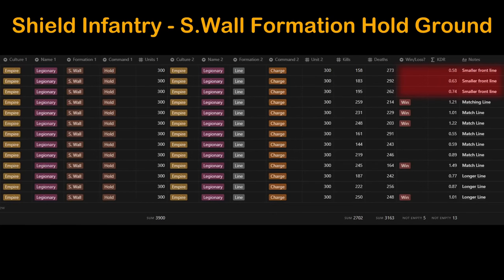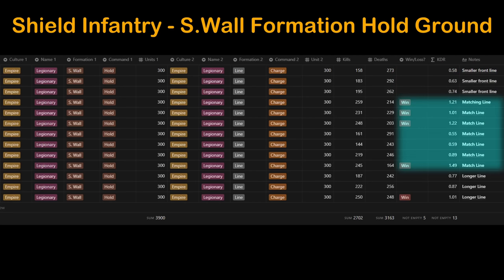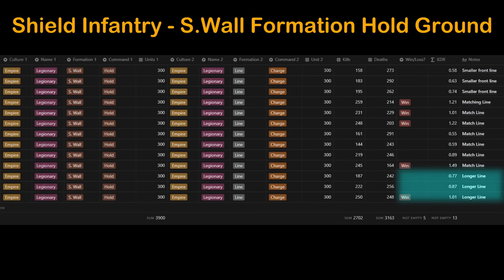Having a smaller line for shield wall hold position is a really bad idea — avoid it. Matching line lengths results in either a razor thin margin win or a devastating loss, neither of which are good in the long run. The same can be said for longer lines. Essentially, don't use shield wall if you're planning on holding ground. This was not the case in the previous patches and will be tough to unlearn.